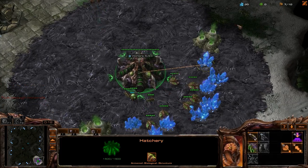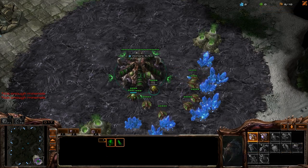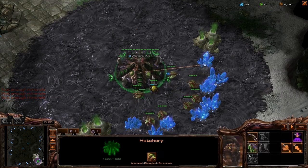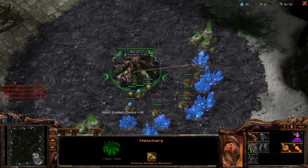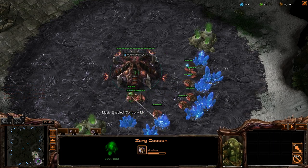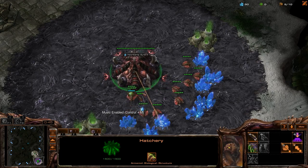Hello everybody, SciStarCraft here with a Zerg vs Protoss Heart of the Swarm commentary on Belshear Vistage. My opponent is Tablecloth and he's going to be in the top left as the Red Protoss, because I have enabled the special colors where yourself is green and all your enemies are red. Really helpful in 1v1s. If you want to change it, you can be red or blue while your opponent is the opposite.